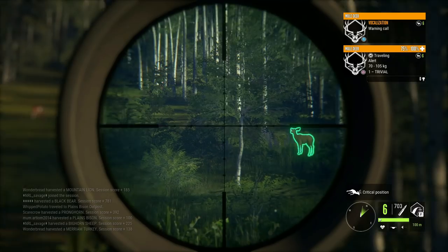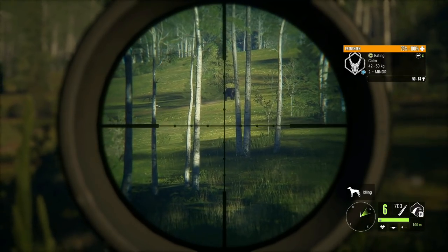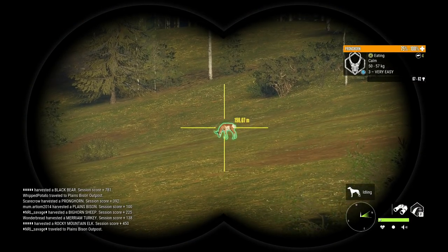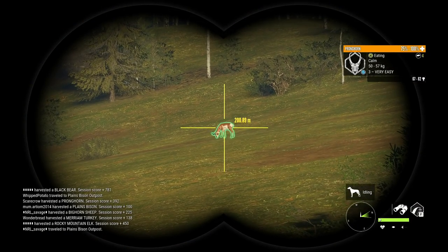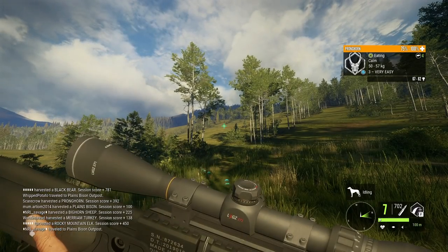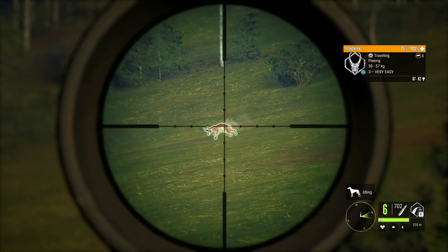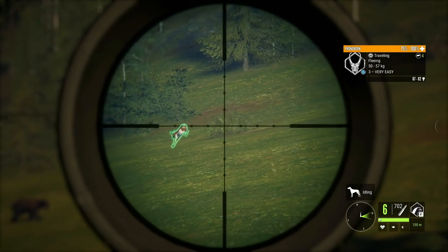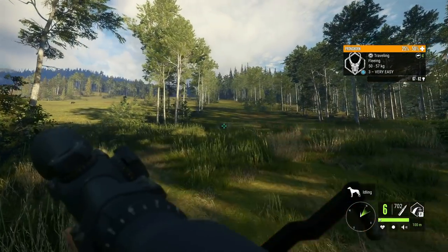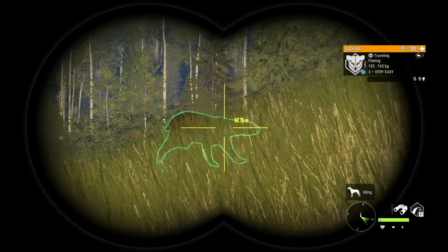It looks like we actually have some other stuff over here as well. That is a mule deer buck, but I think we'll leave these ones alone. However, that is a little bit more enticing there. Let's go back to 200 meters and see how this ends up working out. Let's just make sure — yes, it is giving us the correct distance. Let's try a 200 meter shot and see if it is comparable. Yeah, that looked pretty good. Going to assume we hit lung. Yep, we definitely did. Probably only a single lung, but it still kills it pretty quickly. Oh my gosh — is that what I think it is? That is. That is a rare black bear.